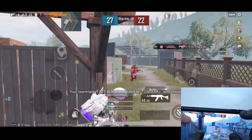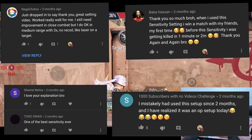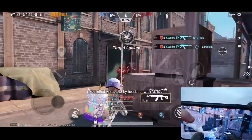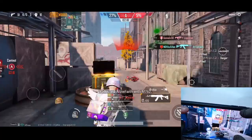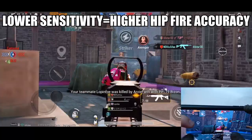The second part I'm going to talk about is the accuracy of hipfire. Having a suitable third-person no-scope ADS sensitivity can definitely help with that. Lots of viewers commented on how much they improved after watching my 8 million views sensitivity video. If you've seen it, you should have a general idea about how to get the best sensitivity for yourself, and I'm working on a new sensitivity video to further help you guys. Basically, the idea is that you need the lowest possible third-person no-scope ADS sensitivity — the lower the sensitivity, the higher hipfire accuracy you can get.